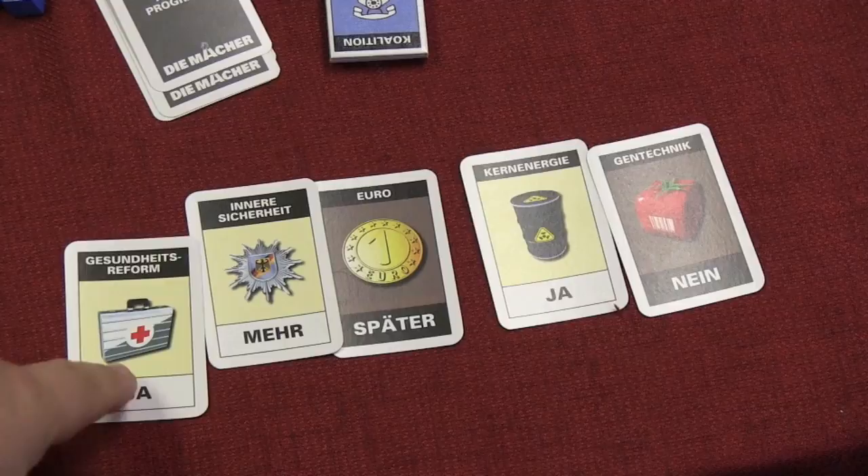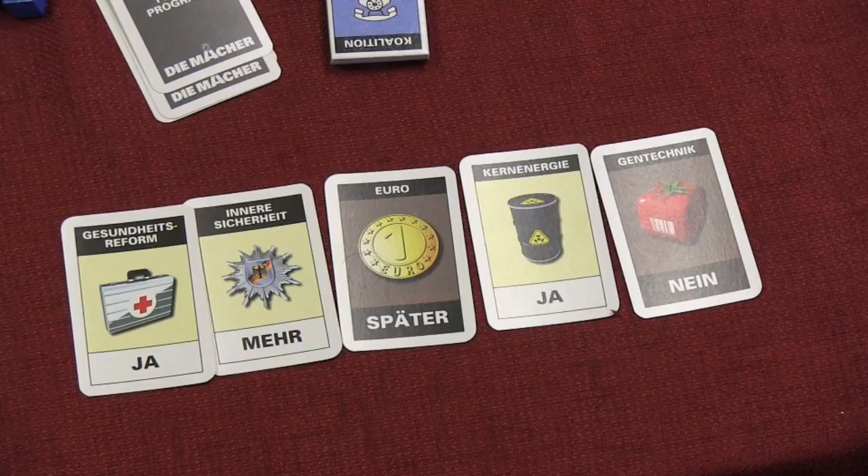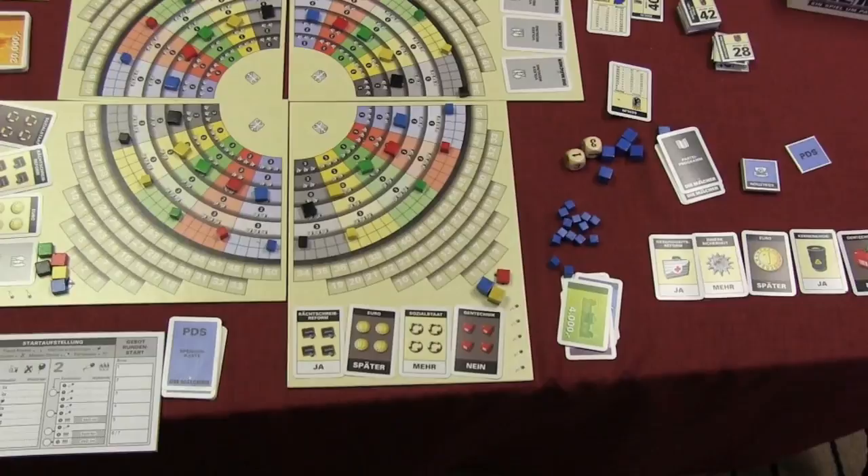So I look at my policies. I'm for healthcare, for more police, against the euro, for nuclear, and against square tomatoes. That region's against square tomatoes and against the euro — so that's two matches. I'd multiply each of my party tokens by two because I matched on two. But if I was for the euro and that region is against the euro, that would be a negative point in my favor.